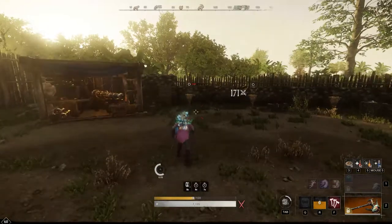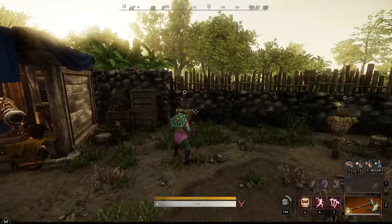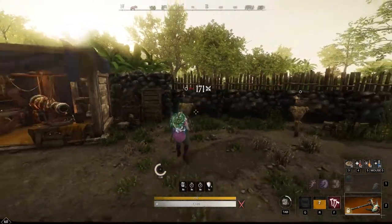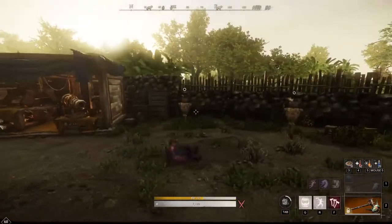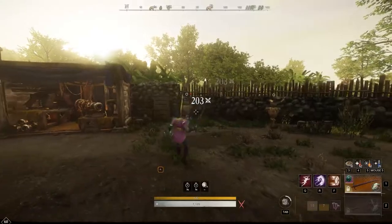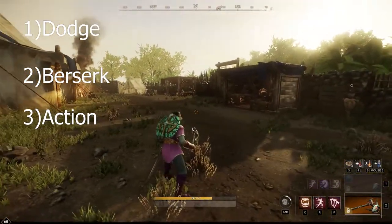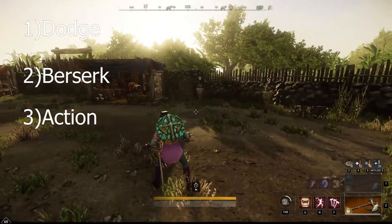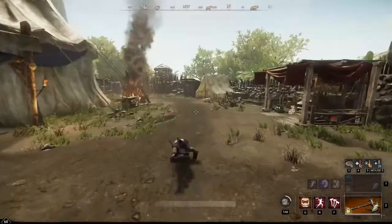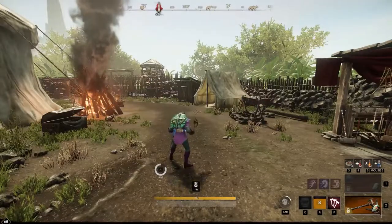This is a simple forward dodge Berserk animation cancelling. This is a backwards dodge animation cancelling. This is a side dodge animation cancelling. The inputs are just dodge, and as soon as you start dodging you input Berserk and then some sort of action. You can combo it with light attacks, feral rush, anything else. Anything works.